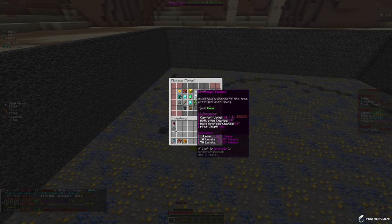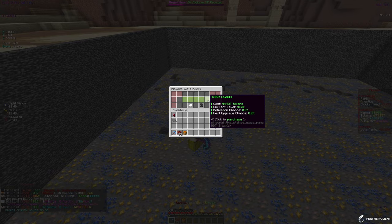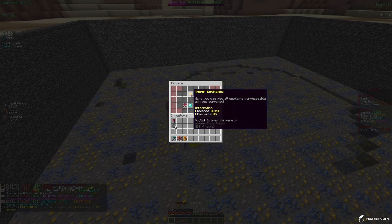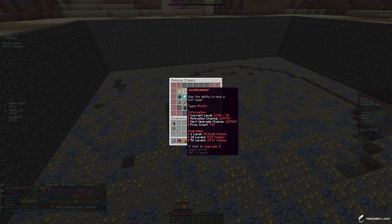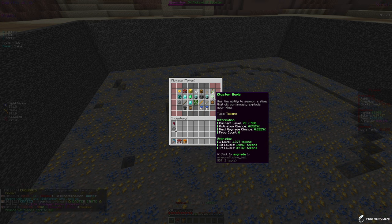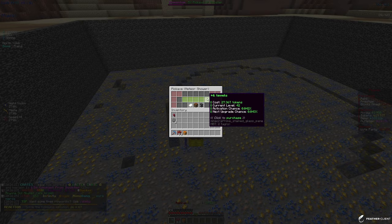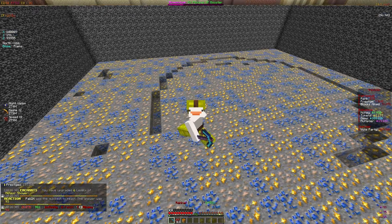I want to get some XP finder — let's probably max that out. Boom, fully maxed out XP finder, which is pretty good. We have 30 trillion left to spend so we can put it on jackhammer. There are also some other enchants I've been looking at, and we're getting palm strike pretty soon, but we'll hold off on that for now.